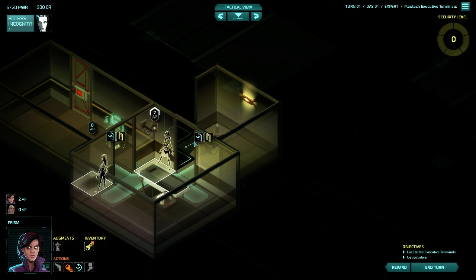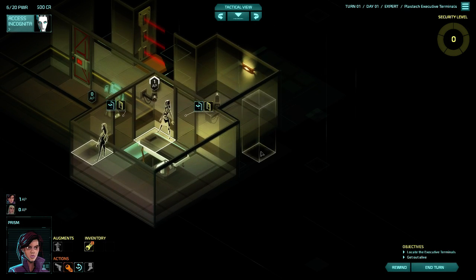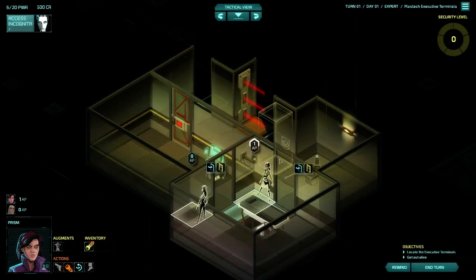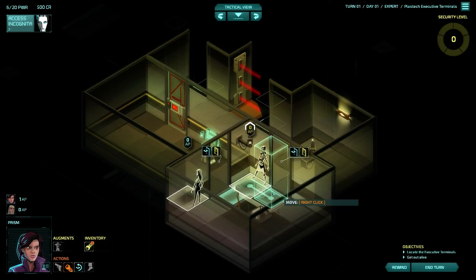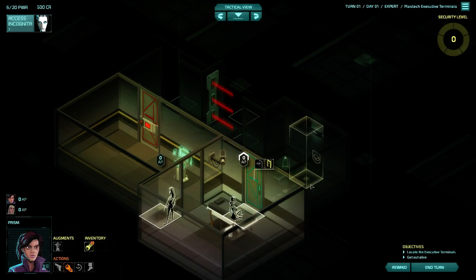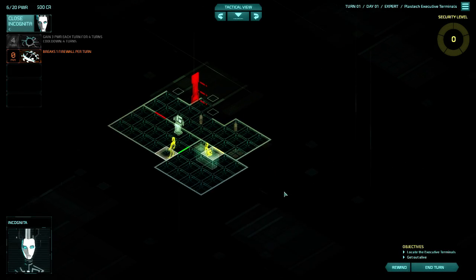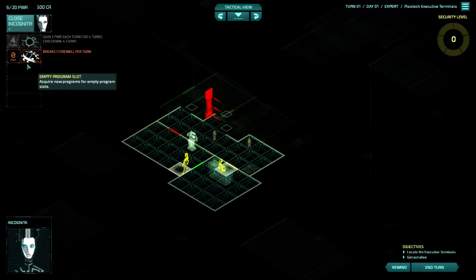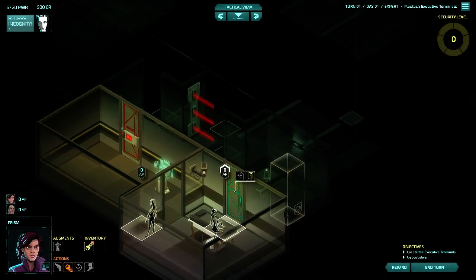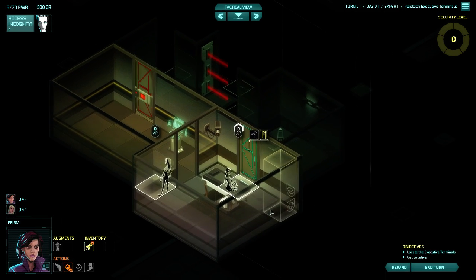Unless you're playing on Expert Plus difficulty, you will be able to tell if a tile will reveal you or activate an alarm. I suggest regularly at the end of every turn pushing Space and taking a look for things to hack that you might not have noticed or forgotten were revealed, before you end your turn.